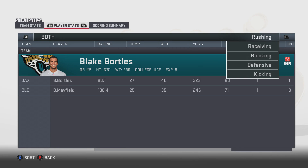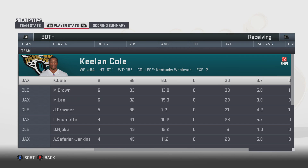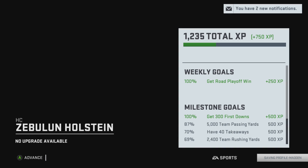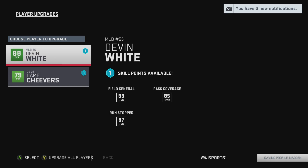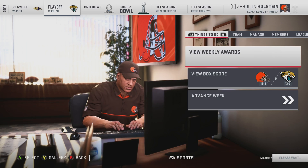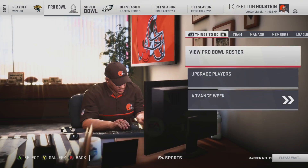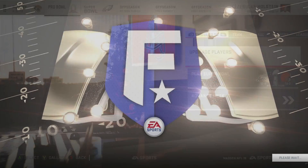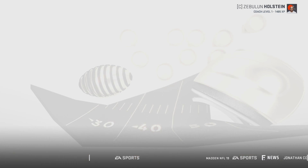We got the ball back with a kind of short field and we scored — not really a good statistical game, but what matters is the win column. It was against a good team — they were 13 and 3. This is the Super Bowl. I would assume it's going to be against the Saints. The Eagles — 12 and 4, rated 90 overall. They really turned it around. Holy crap.